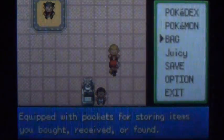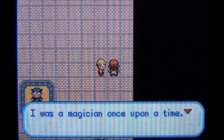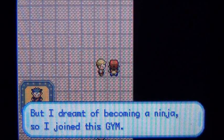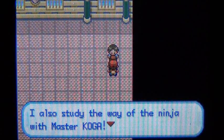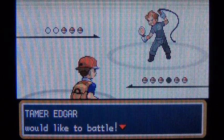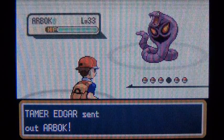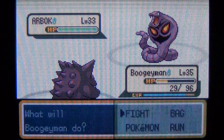One thing about these Psychic Pokemon — they're super effective against Ghost too, so you're going to want to watch out for that. On to the next guy. I also studied the way of the ninja with Master Koga — ninja have a long history of using animals. That guy made completely no sense. So we're going to take him on. I think this is the first Tamer we see in the game — they have like a whip or whatever.